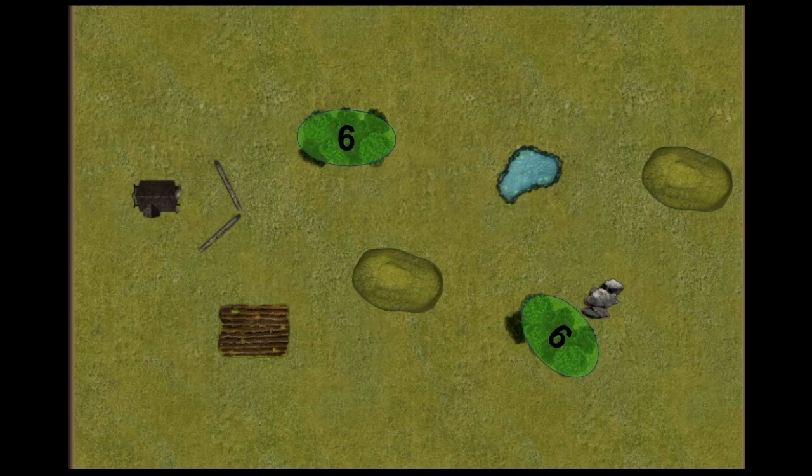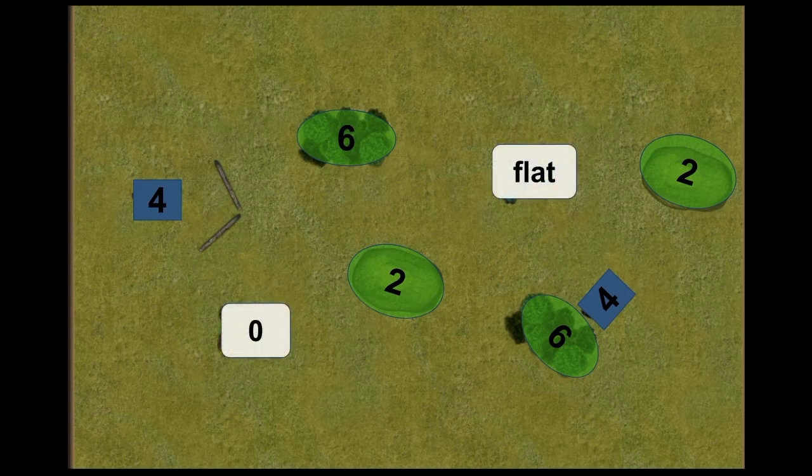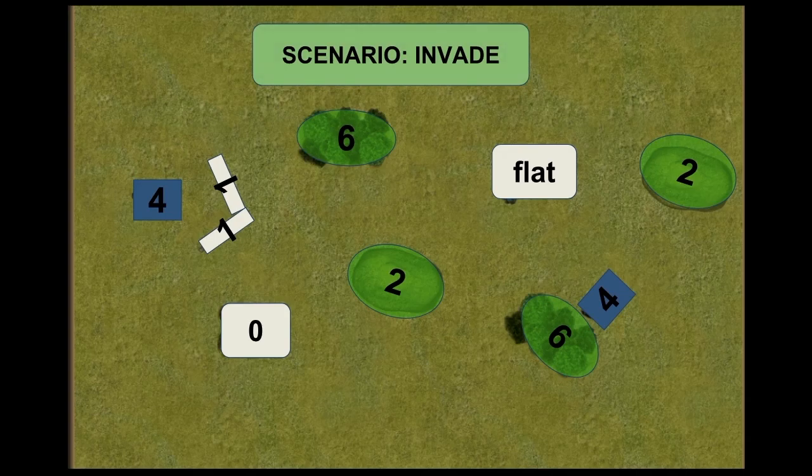The battlefield had two height-six forests, two height-two hills, two height-four blocking pieces, a flat piece of terrain, a height-zero piece, and two height-one walls. The left-hand side is irritating so no one really wants to go there, though with armies this large you don't have a choice. There's a clear right-hand flank on the right side of the blocking terrain and a central melee area. The scenario was Invade — you have to get more unit strength over the centre line than your opponent.